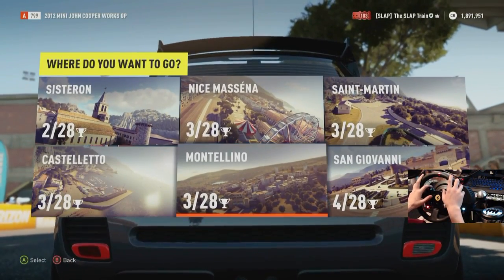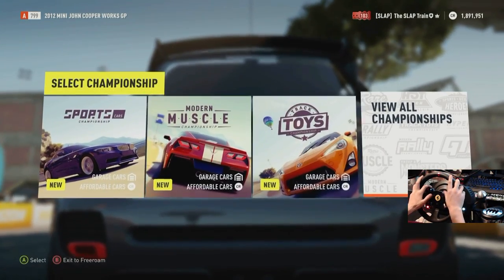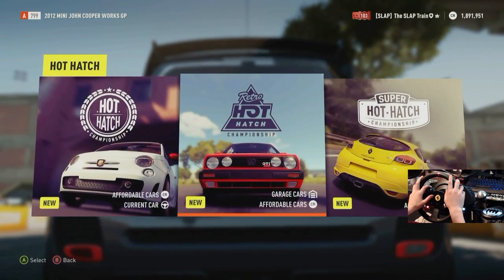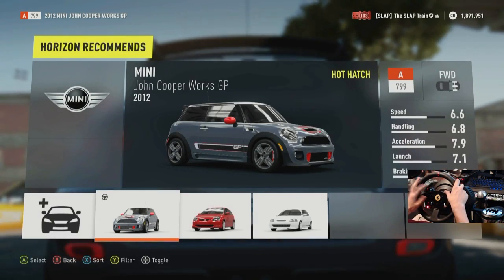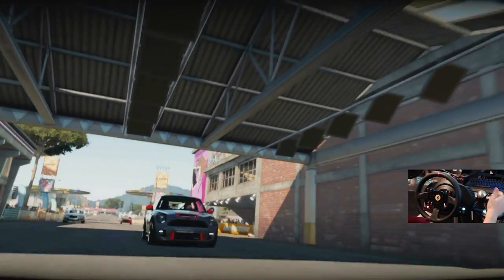Here we go, we get to start our road trip for today. I don't know really where I want to go - maybe Castelletto, it's a decent drive out there too. This road trip is heading down to Castelletto. Our current championship is the hot hatch championship - we get to complete this again. I believe we did this one time before, so we're gonna get to go through it a second time. This is gonna be a lot of fun.